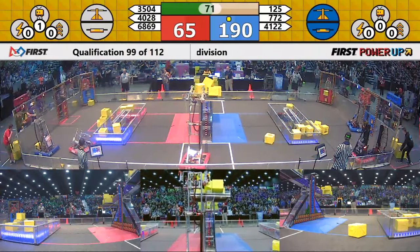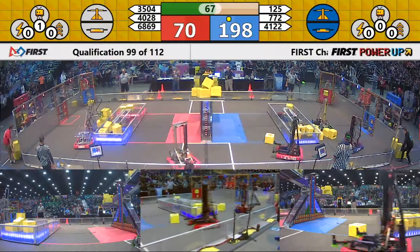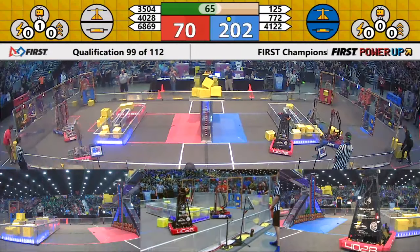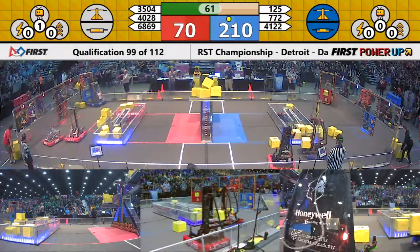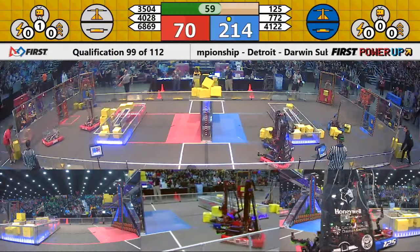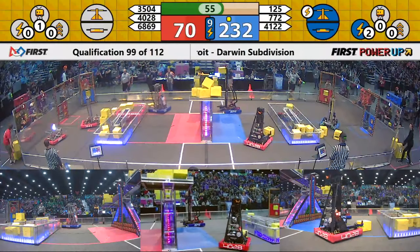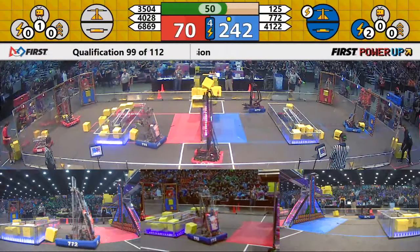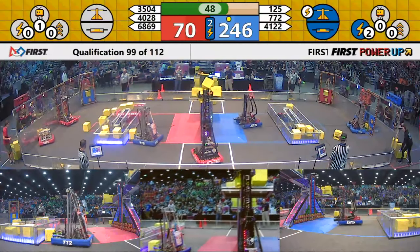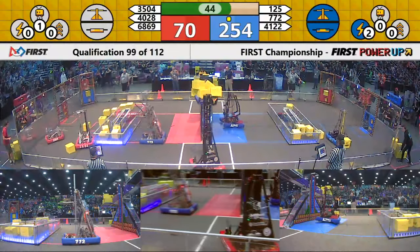Meanwhile, the switch on the red side has been balanced by Blue, so nobody in control over there. And now Blue takes control — so Red not getting any points for their switch. Blue in control of all three of the balancing devices, both switches on each side of the field and the scale in the middle. So they have developed a fairly commanding lead, almost 200 points — about a 180-point lead at this point.